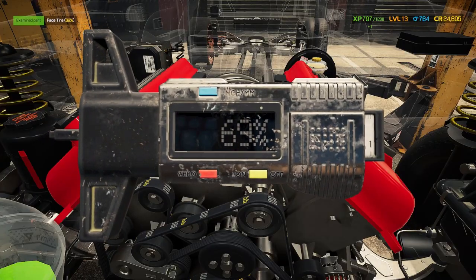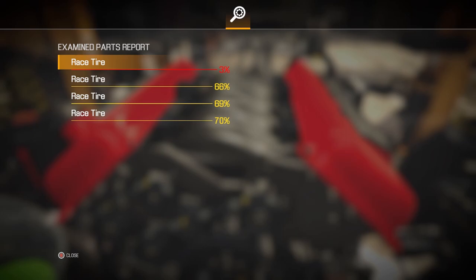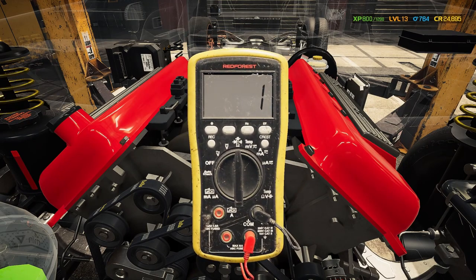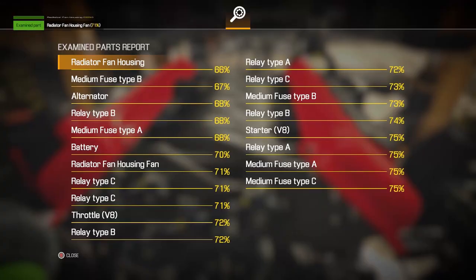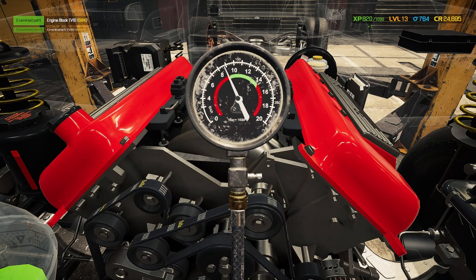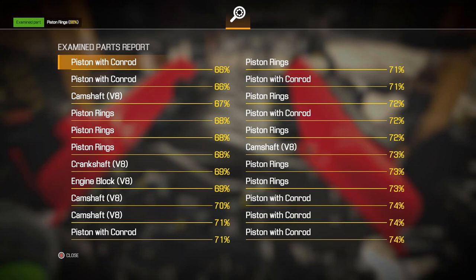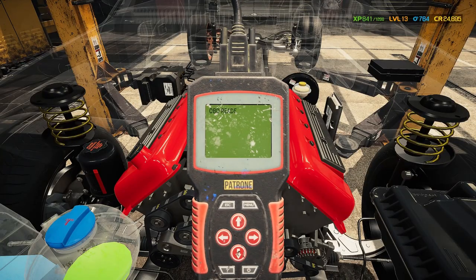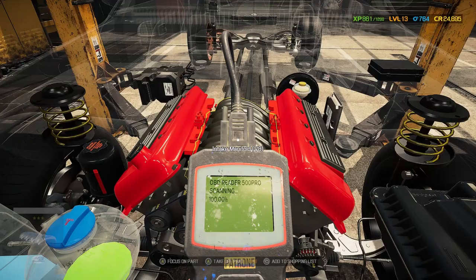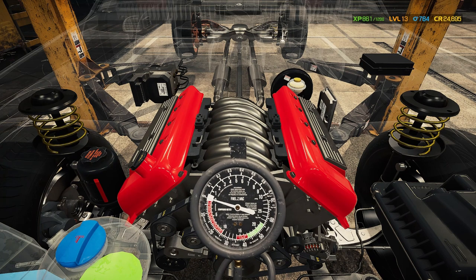First things first — we're going to run all the diagnostic tests and get some free experience. One of the tires is bad with no tread — maybe we'll replace that. Multimeter testing: everything looks pretty good. Compression tester: gives us an idea if there's anything wrong inside the engine — everything's looking good. Thank God he didn't ruin that. Next up is the OBD scanner — onboard diagnostics — and everything there is looking pretty good too. Looks like it might just be suspension stuff that's wrong. Fuel pressure test: everything's looking good there.